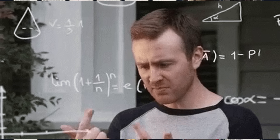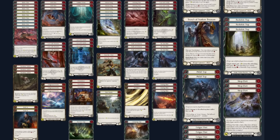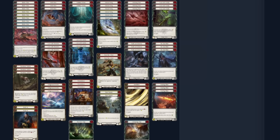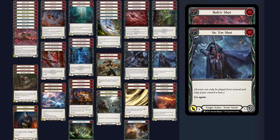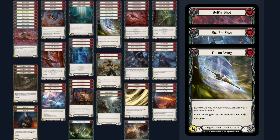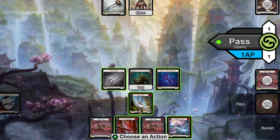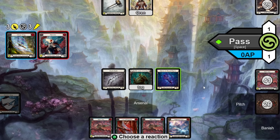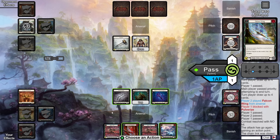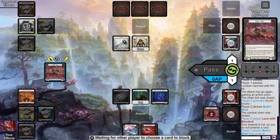Now that we've found our shell and game plan, let's push it to the max. With our list, two-card eights are very easily achievable with almost any hand we draw. But we wanted to present this twice in a single turn, giving us a consistent four-card 16 to 20 points of value — which honestly sounds absurd but is quite achievable. To do this, we incorporated 18 go-again arrows in the form of Bolton Shots, Sic Him Shots, and the newest addition, Falcon Wings.